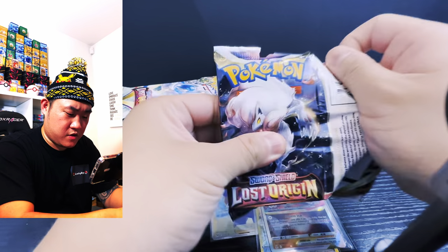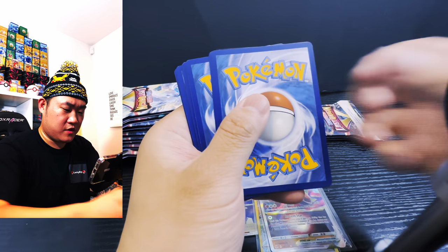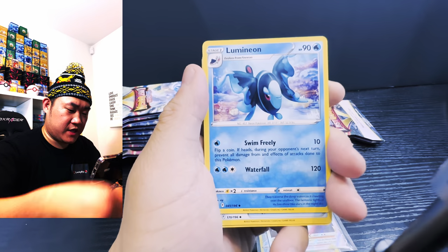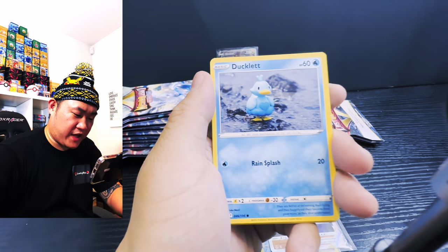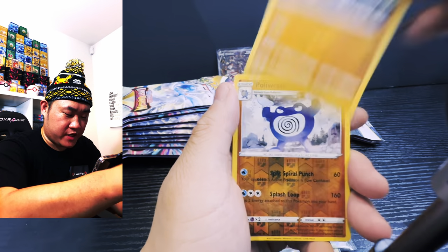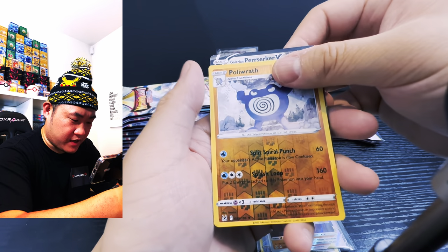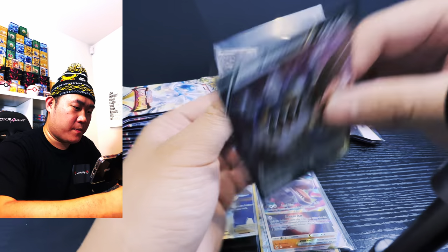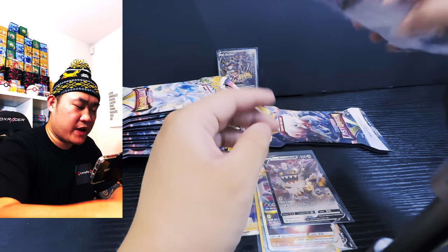Black coat for the win — one, two, three, four. Starting off with dark energy, Ghastly, Ducklett, Zora, Pikachu reverse holo, Polteageist — and we have a hit guys! Pinsir V — Pinsir V let's go! Moving on to the next pack.